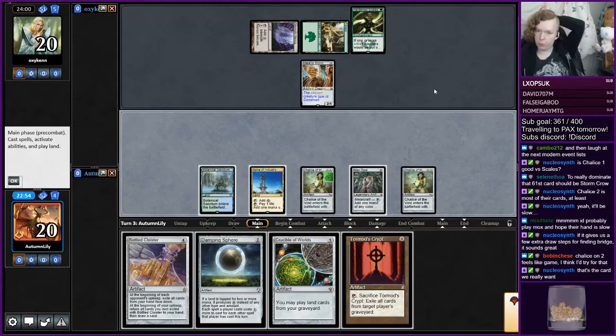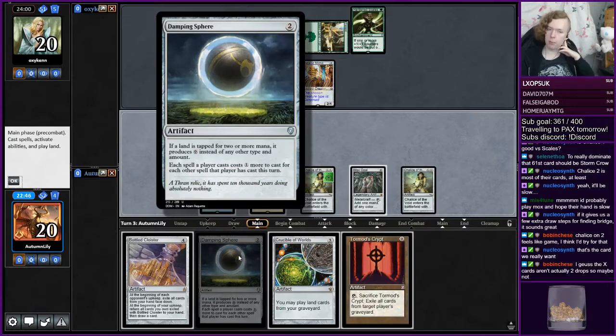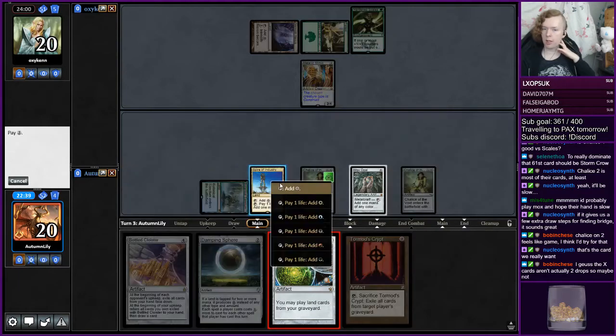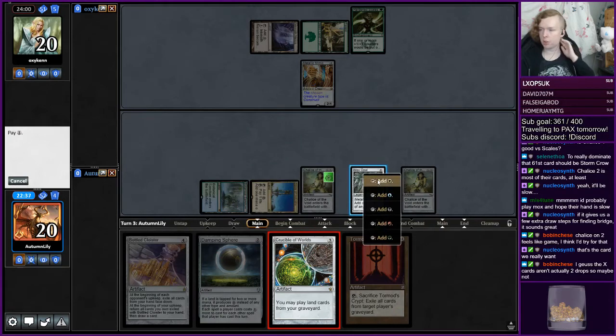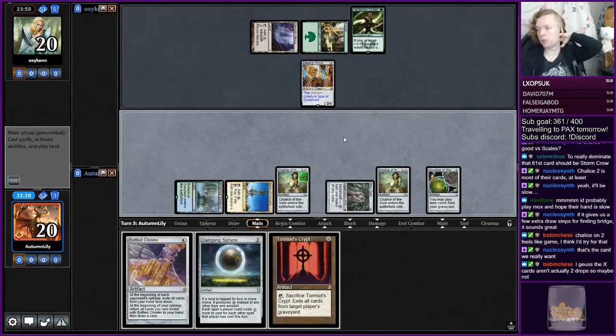Alright, we need to find a bridge quickly. We're just playing a Damping Sphere to stop them having an explosive turn — they can't even have one because we've turned off Mox Opal. So I guess we just play Crucible since it's the most expensive card in our hand, and we need to get our hand empty for bridge. We just want to find bridge and then we should be in a really good spot.